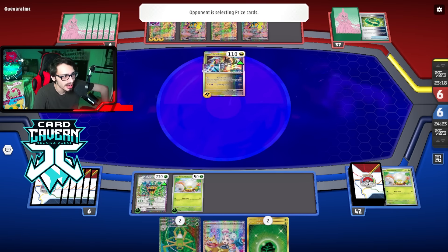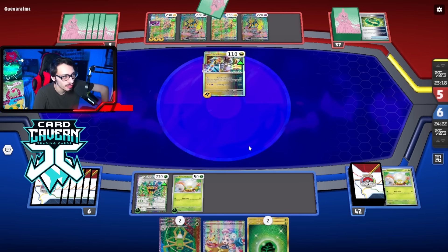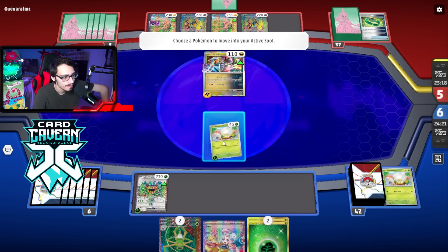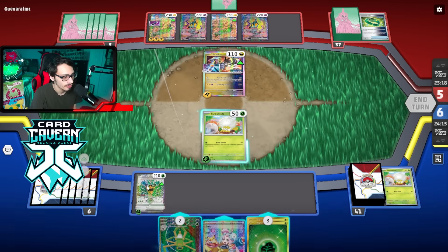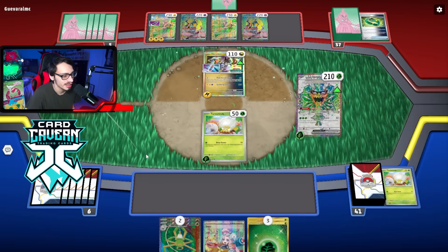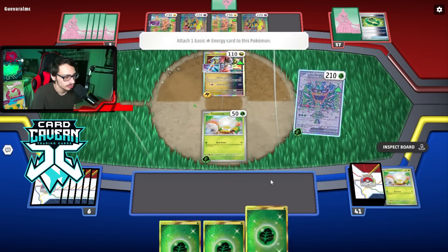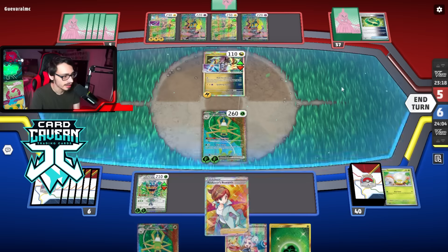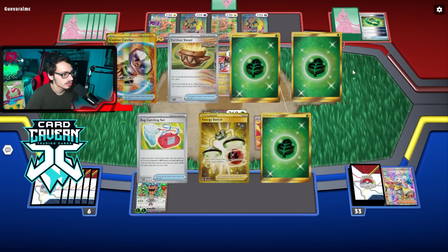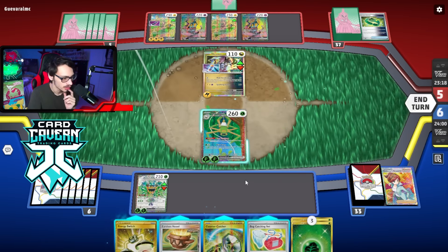Actually does it matter because they already have the Heavy Baton? I want to try to get the Vacuum. Let me Ogerpon first and see what I get. Another Ogerpon — let's go, hallelujah! I'll Iono their one-card hand.